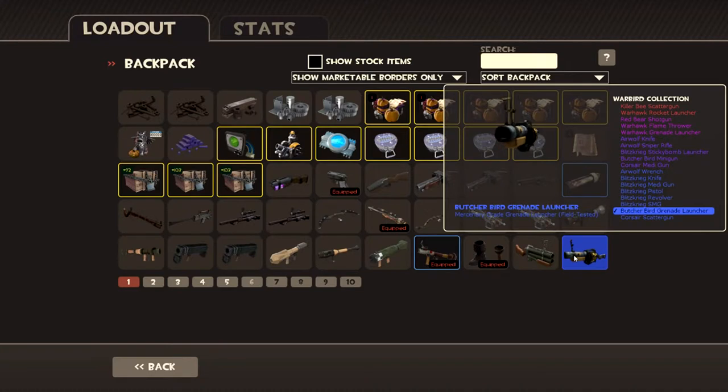This one has some story behind it. If you've played Borderlands before, you know of a company named Torgue — they make explosive weapons. So, seeing this skin, I had to get it, because it looks just like every single weapon in Borderlands made by the Torgue company.